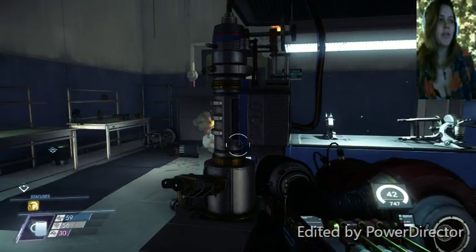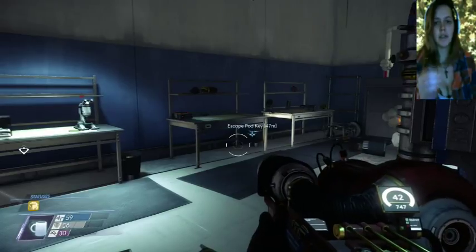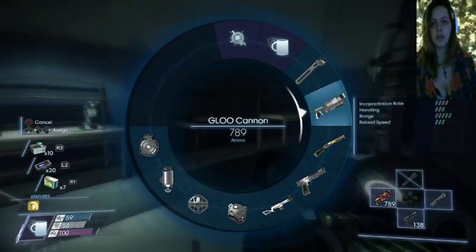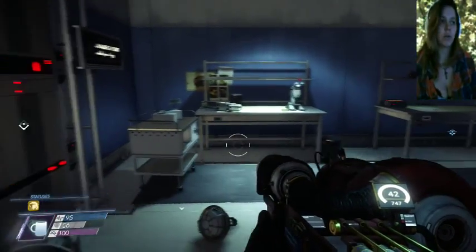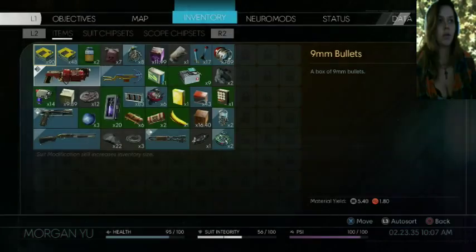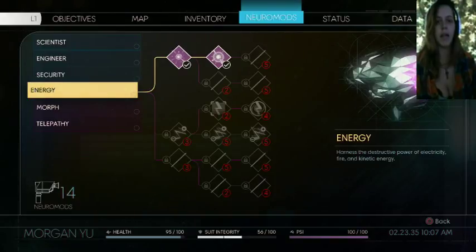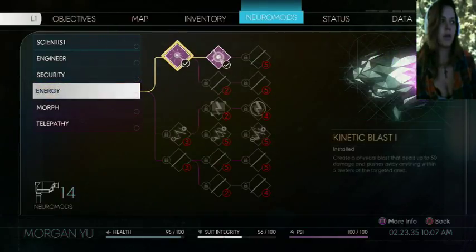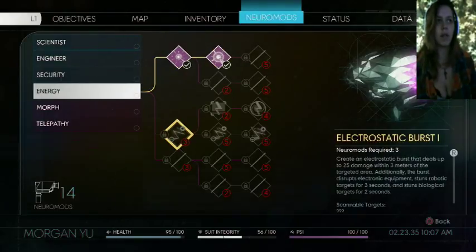Hey guys, it's Mae with G-Rated Games, back with Prey. I decided instead of just waiting to find everything and running through this and that, I would go ahead and get to the helmet to get the Neuromods. I already got a couple — the Kinetic Blast and the Morph Ability from the Mimics.